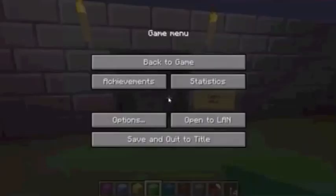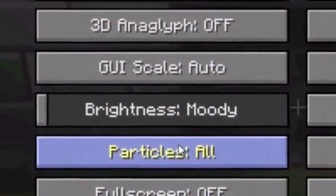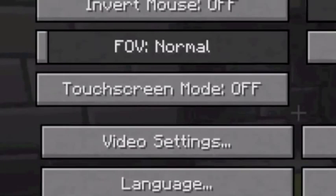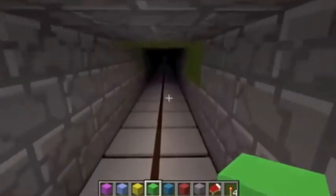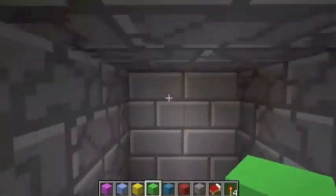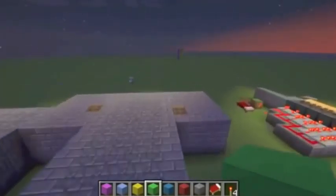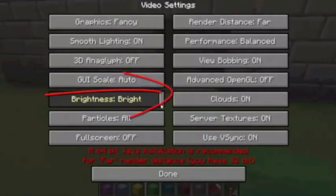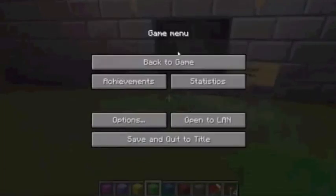Now, what you're gonna need to do is make sure, in your options settings, go to options settings and brightness. Make sure your brightness is here, because if we did it on bright, it'd be bright the whole way through — so that's not as good. You're gonna wanna make sure your brightness is all the way down, so it says bright right here. And after that, you should be good to go.